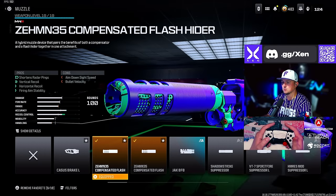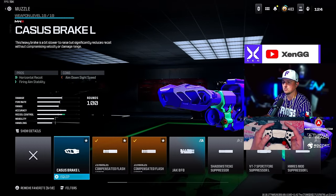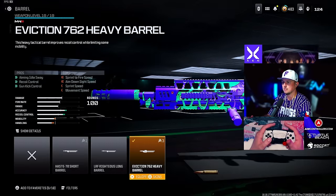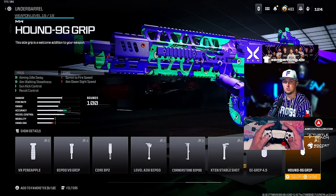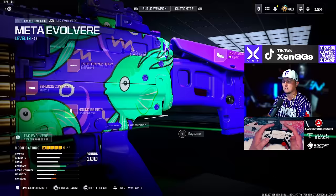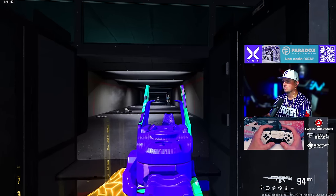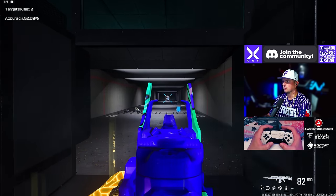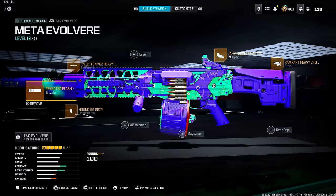For the Tack Evolver we're going with the Zemmer 35 Compensated Flash muzzle — or you can run the Casus Brake L, which we'll use in a couple of loadouts too — the Eviction 762 Heavy barrel, the Hound 9G grip, the Jack Glassless optic, and the Rampart Heavy Stock. Very controllable recoil and really good TTK especially out at range.